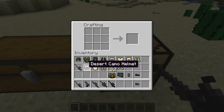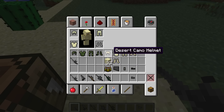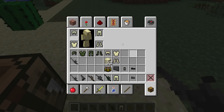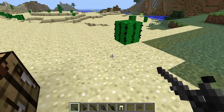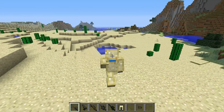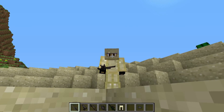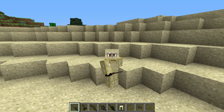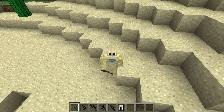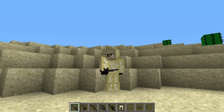There we go, let's throw this bad boy on. This is amazing — I might have to install the parkour mod just so I can lay down. This would be amazing on servers. I mean, you take away name tags and then you just go and hide. This is awesome.